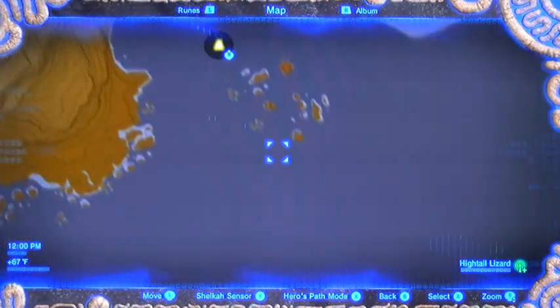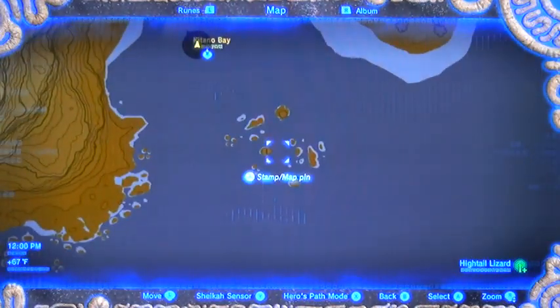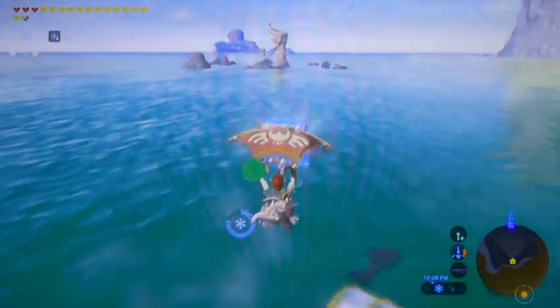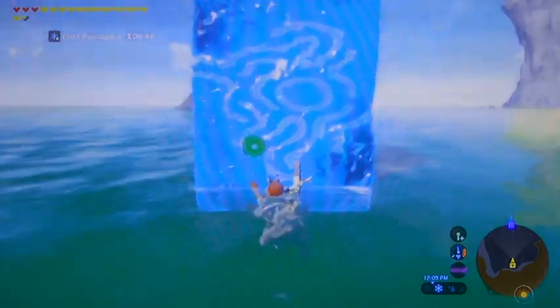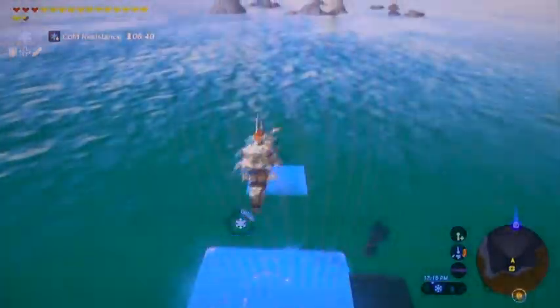I'm going to zoom in a little for you now. Here's where we're ultimately heading — I know it's kind of far, but we'll be all right. This is where we're going on the way, and it's that tall rock that's sticking out in the middle of water there. You can climb to the top of that rock spire if you want and talk to the bird man, but you don't have to. I'll show you where the treasure chest is. Either way, you're going to get your gold rupee.